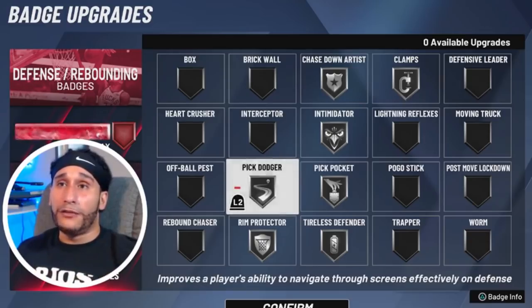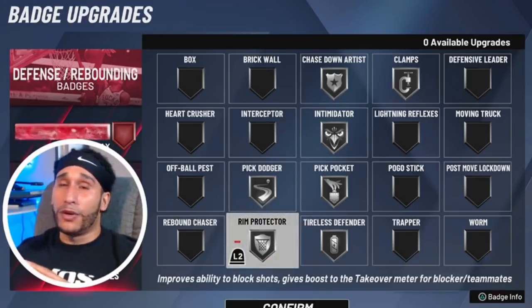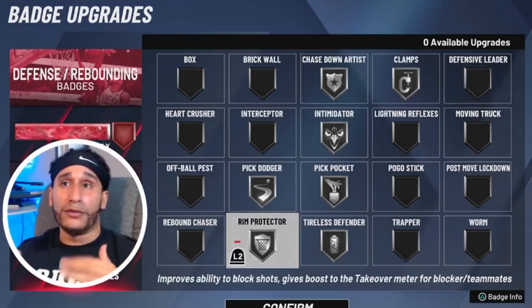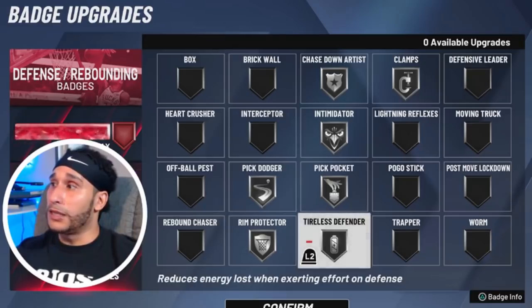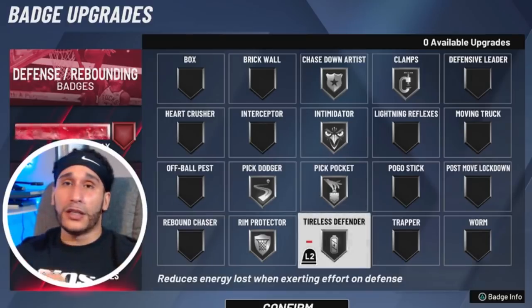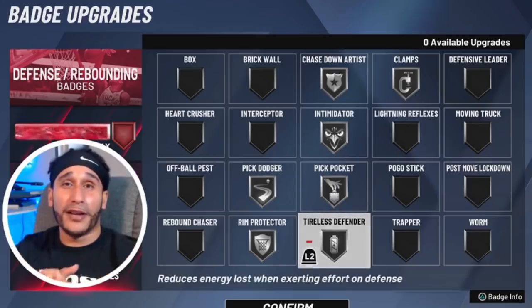Pickdodger — I like the Pickdodger badge. If you're not familiar with it, consider equipping it especially if you're a perimeter player getting hit with brick wall screens. Rim Protector — we're running it on silver. I'd normally run it on bronze along with Chase Down bronze; you can't go wrong with those two on bronze as a point guard or guard-level build. I'm running them on silver today to maximize defensive effectiveness. Tireless Defender on silver — I love what Tireless Defender does for my defense. If you guys are running it, let us know what it does for your player, what level you use it at, and what type of player you have.